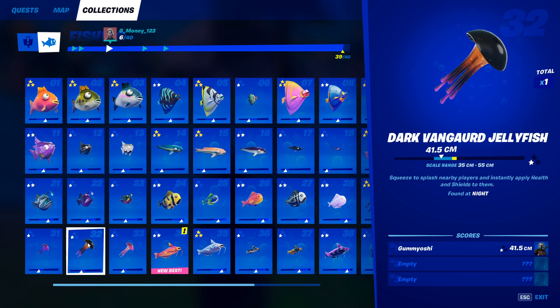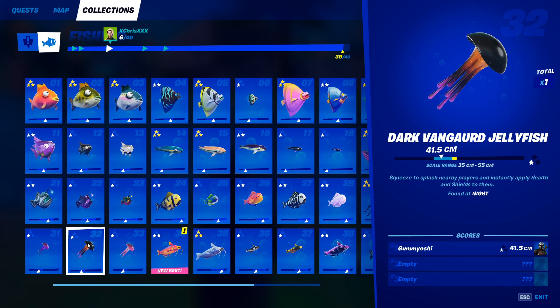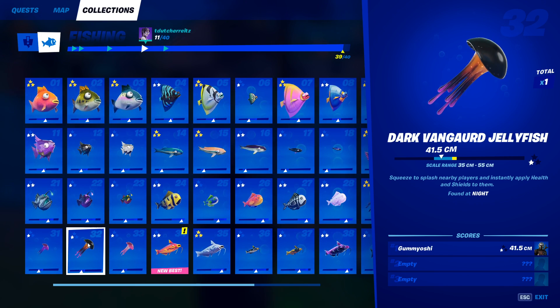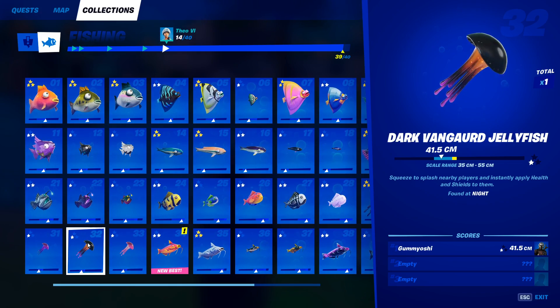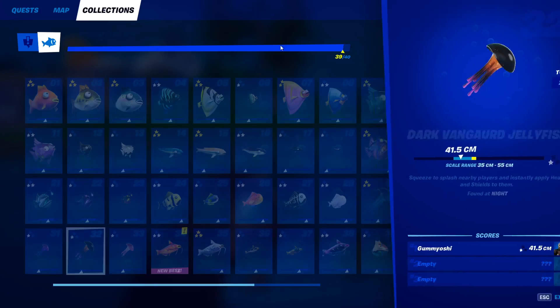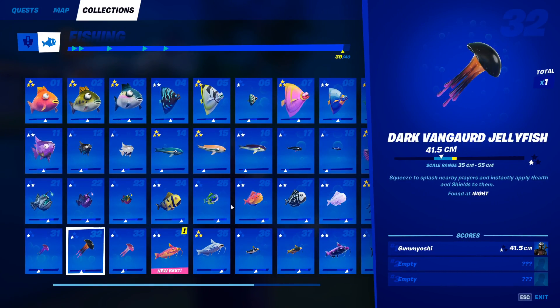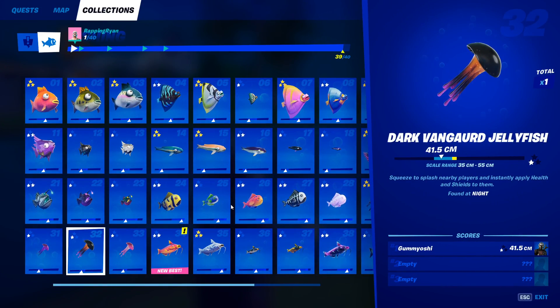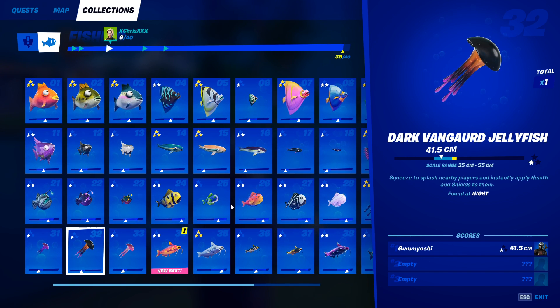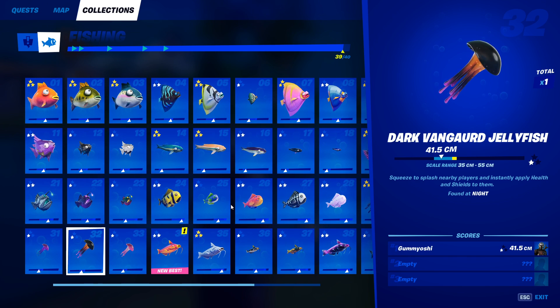Next up we have the dark vanguard jellyfish. A lot of people struggled to catch this fish last season — I don't know if its odds are just lower than the others. You can only catch it at night, though you can technically catch it anywhere with any type of fishing rod. Come into your battle lab and set the setting to nighttime, that way it will always be nighttime and you can guarantee yourself a shot at catching the dark vanguard jellyfish no matter where you're fishing.